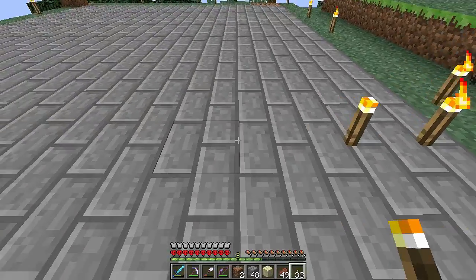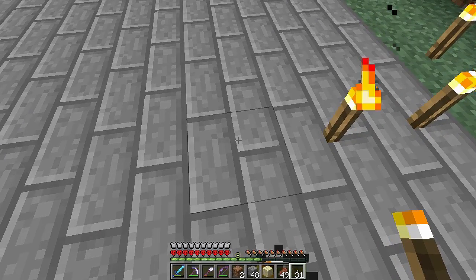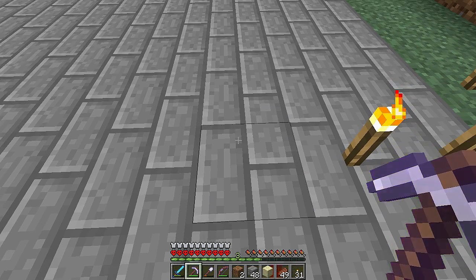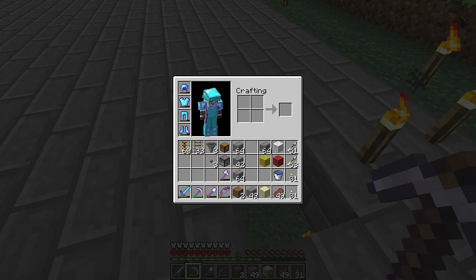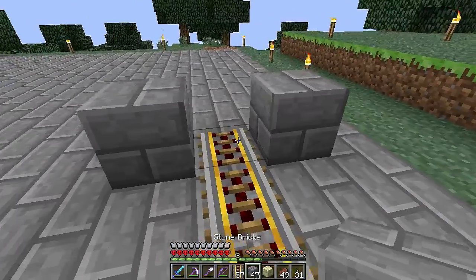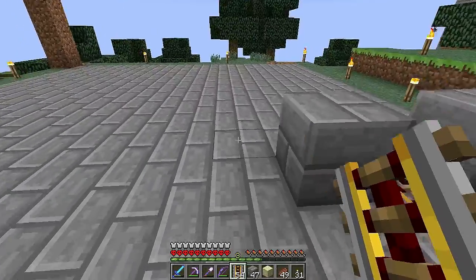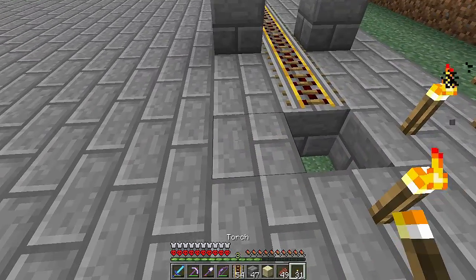Going one, two, then one, two — right here is where we're going to have a dropper, maybe a dispenser, but we need some rails. We're going to have one, two, three — block that off. One, two, three. That looks pretty good. From this hole we go one, two, three — blank space, one, two, three.